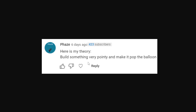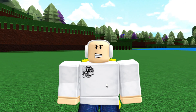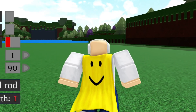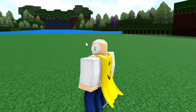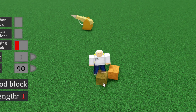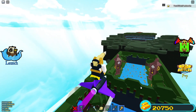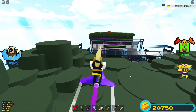Here's another theory: build something pointy and make it pop one of the balloons inside the army battle stage. Instead of building something pointy, what if I bring a harpoon into the RB Battles stage? The harpoon is literally one of the pointiest blocks in the game - if that doesn't pop the balloon then nothing will. I'm also going to bring a key in case there's anything inside the stage we can use it for.